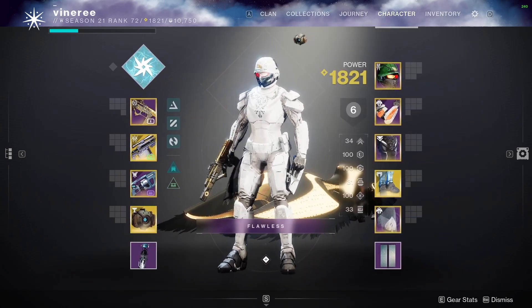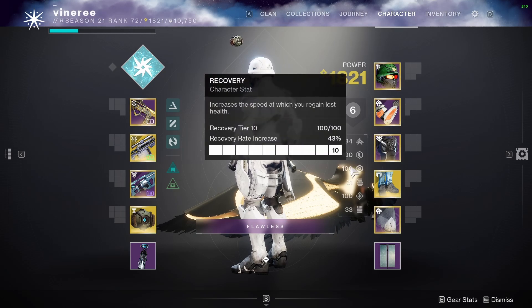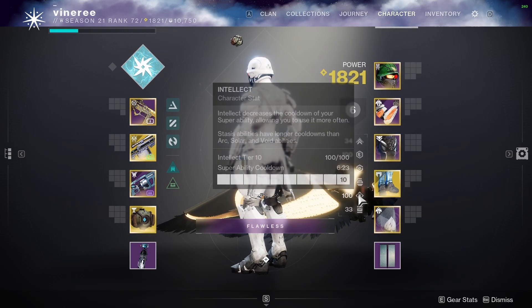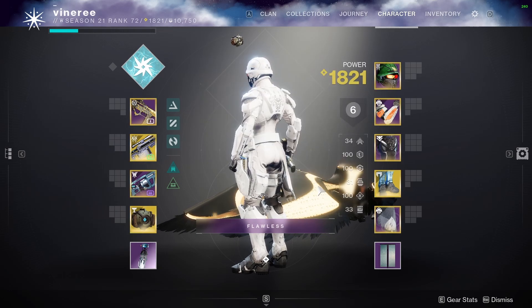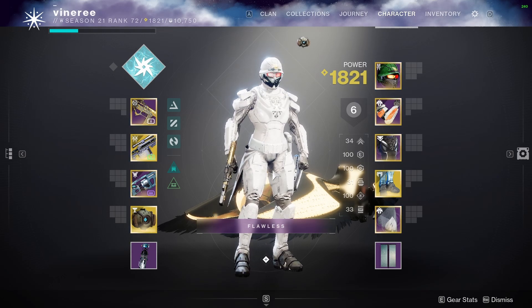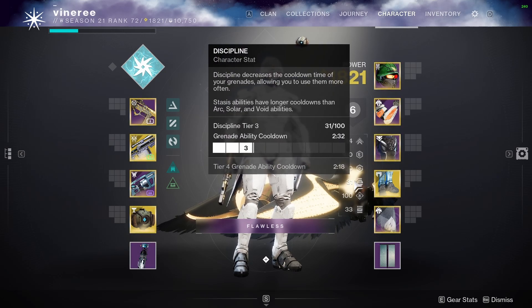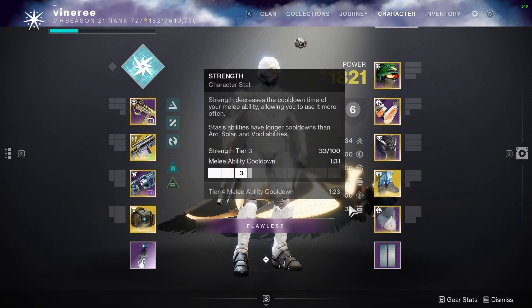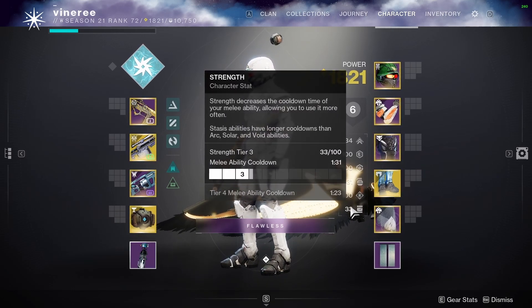For armor stats: you want 100 Recovery and 100 Resilience — these two are a must, though you could get away with less Recovery. I'd recommend 100 Recovery. Then around 80 Intellect — you can get away with lower Intellect the better you are, but if you're not too good at the game, run at least 80 because Supers win games. If you're on 50 Intellect you'll get your Super much later, which could be the difference between winning and losing. For Discipline, I'd say 50 to around 70. Lightning Nades are really busted. For Strength, it doesn't really matter — somewhere between 30 and 72, but prioritize the other stats.